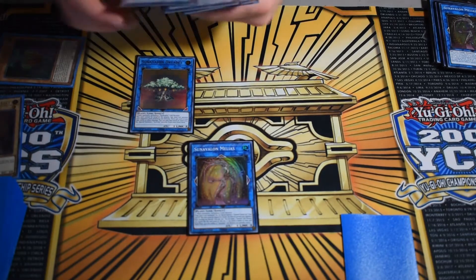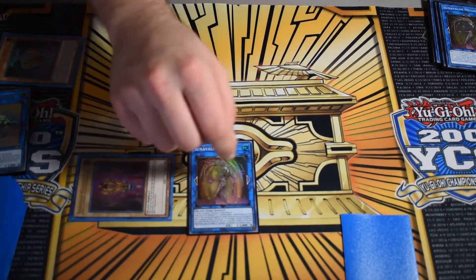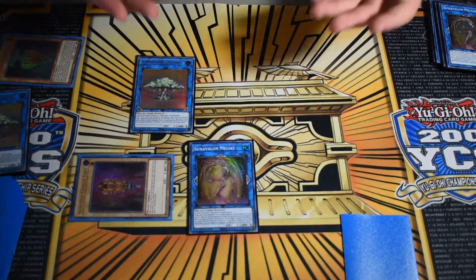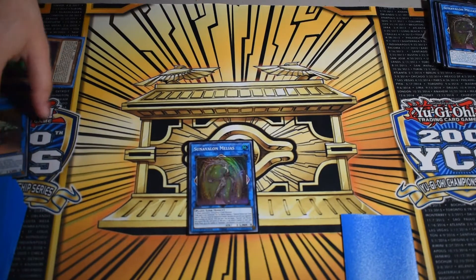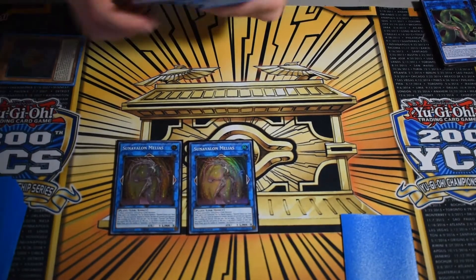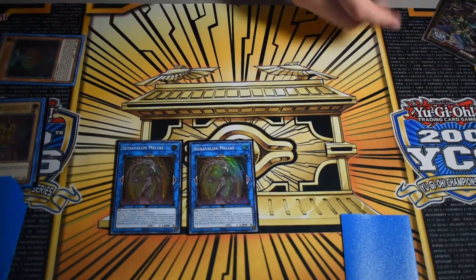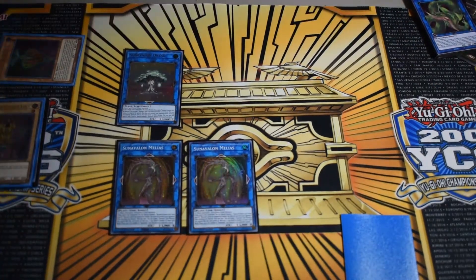Use the link one and the link two to make link-three Sun Avalon Meleus. Meleus's effect triggers to bring back the level-one normal Sunseed — I prefer the middle zone for flexibility. Then link the link-two tree and your Sunseed away to make a second Meleus, triggering its effect again to get back your level-one normal. Finally, link that level-one normal into your third and final small Dryas, placing it in the extra monster zone. Use its effect to search a Sunvine spell from deck.